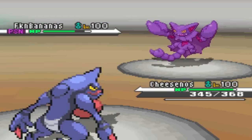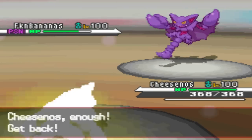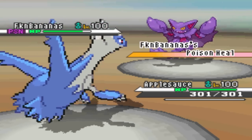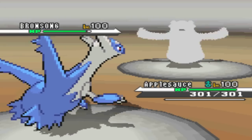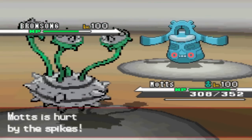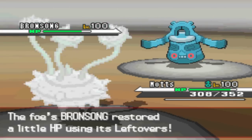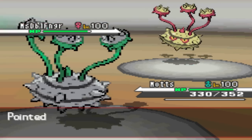The bigger problem throughout this whole battle is really the entry hazards that he's setting up on my side. Meanwhile, I am setting up my own entry hazards. The thing is, he has his own Rapid Spinner, and I do not have a Ghost type to block the Rapid Spin. Rapid Spin is a normal move, and normal moves are not affected by Ghost type Pokémon. I don't carry a Ghost type Pokémon on this team.